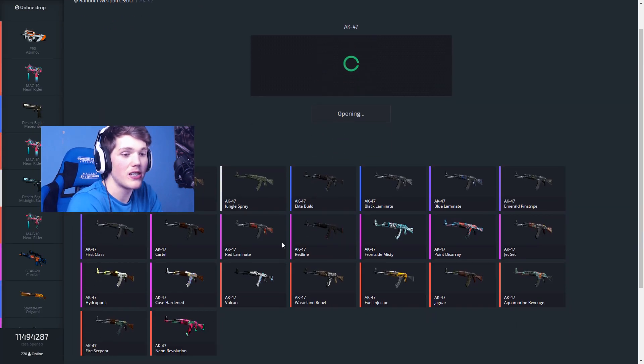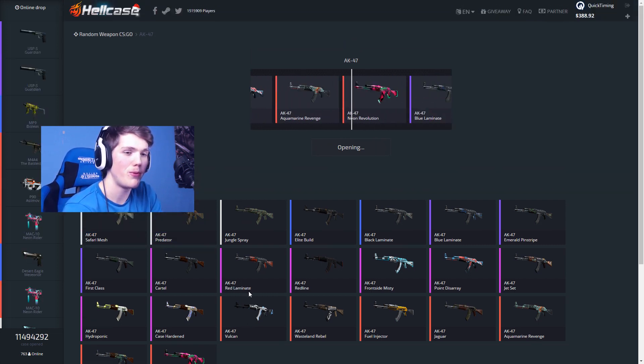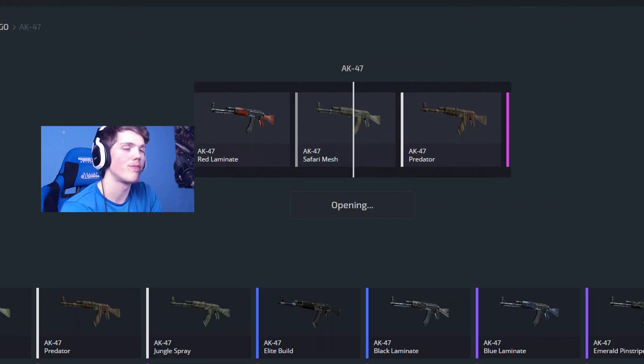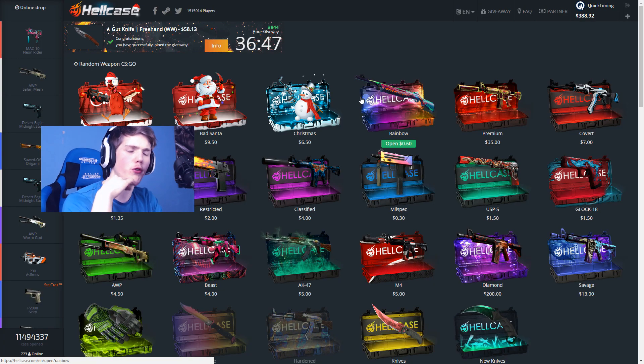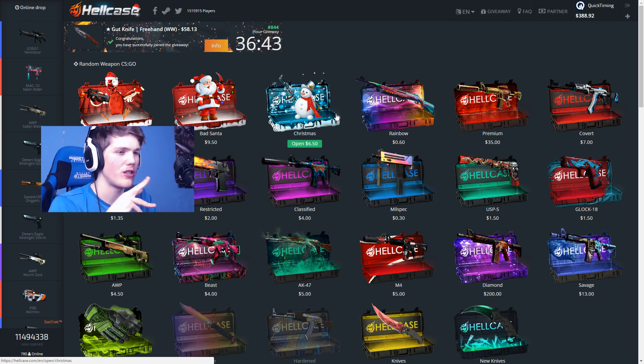We're gonna try an AK-47 case — a Fire Serpent or even a Neon Revolution would be really good from this. Even a Vulcan actually. No... so we've got three hundred and eighty-eight dollars left. What to open up next is the question.